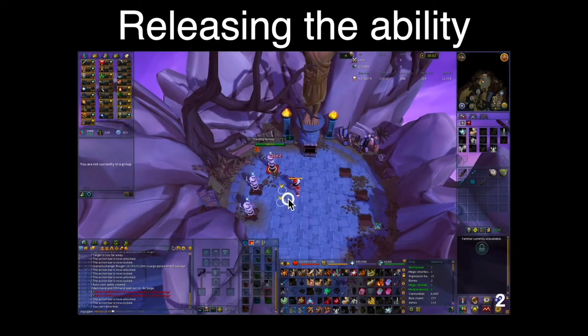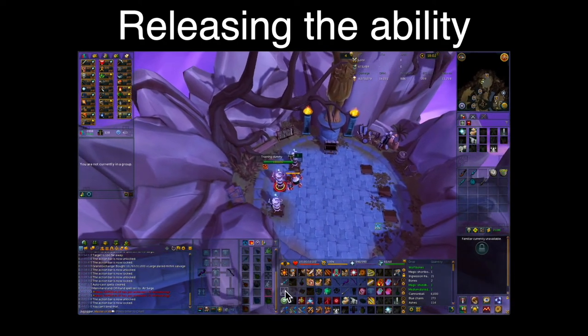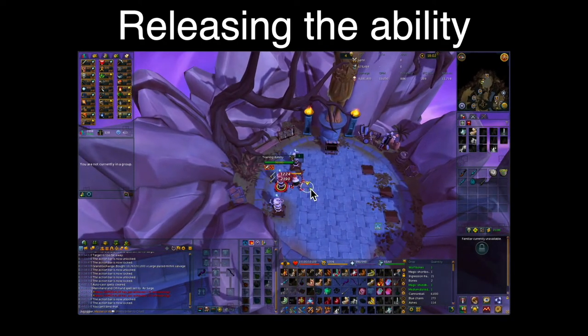Because when we're meleeing or ranging we can't use a mage auto, we have to use a debuff spell such as Vulnerability or Entangle in place of this. In practice it can look something like this.